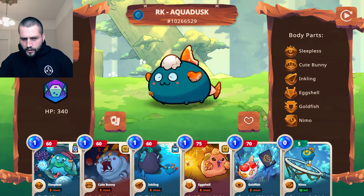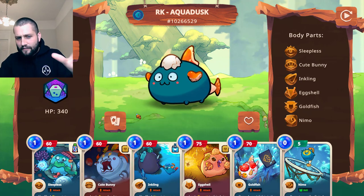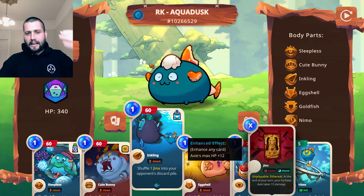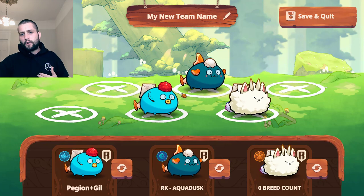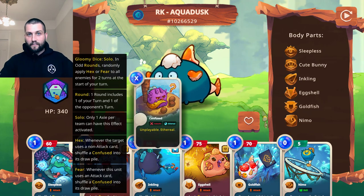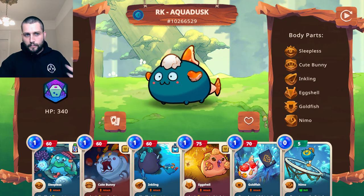I have another curse card in sleepless, and cute bunny to put fear on my opponent — these are the nuanced things when you're balancing a team. You want to think about synergy. I've got inkling so I can drop a few curse cards into my opponent's deck for their second cycle. Meanwhile I'm casting fear and hex on them every other round in the first cycle to make it very difficult for them to play efficiently.